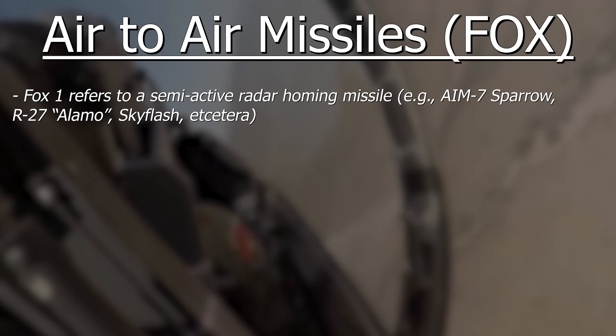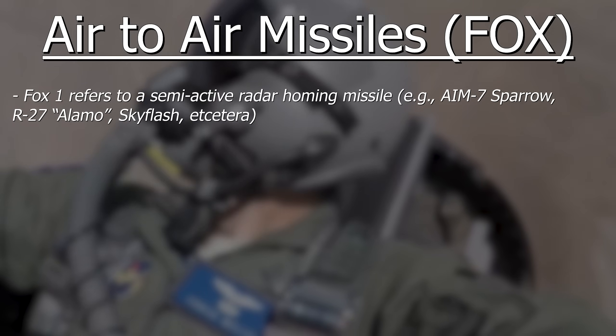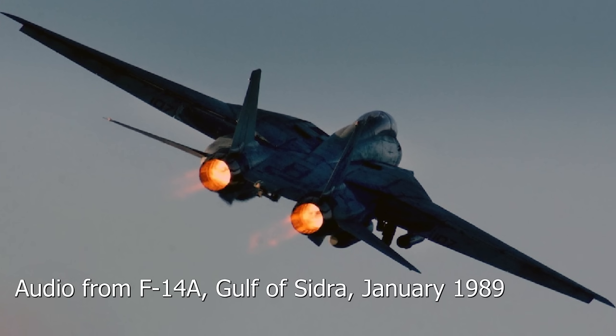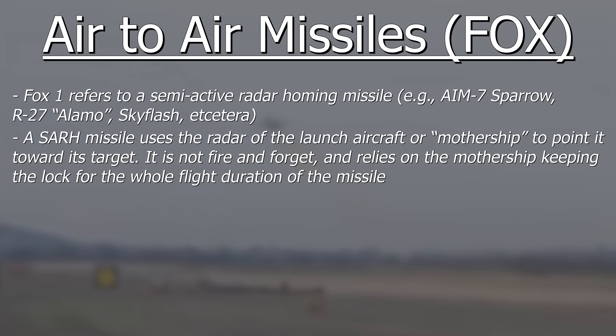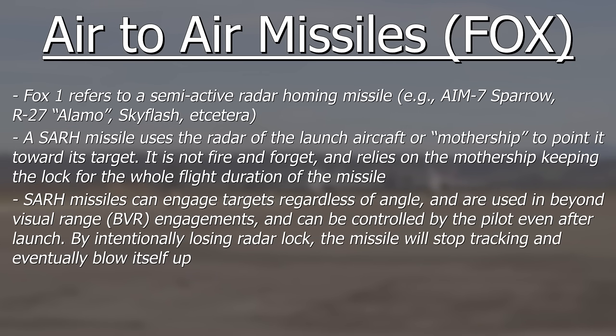Fox 1 refers to a semi-active radar homing missile like the American AIM-7 Sparrow, Russian R-27ER, or the British SkyFlash. A semi-active radar homing missile cannot guide itself — it communicates with the launch aircraft and follows its radar towards the target. As such, when you launch an AIM-7 Sparrow, you have to keep that radar contact locked. If you lose radar lock, that missile will fly off into the ether and self-destruct. The benefit is they can engage a target from any angle and at much greater ranges, and can be terminated if you lock the wrong target.